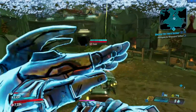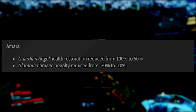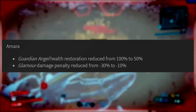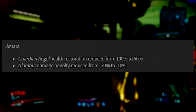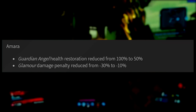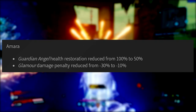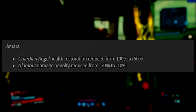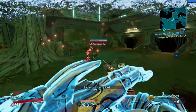Amara and Flak also got changed. For Amara, the Guardian Angel ability in the brawl tree — where getting downed instantly brings you back up with full health — has been reduced to 50% health instead of 100%. Also, the augment where enemies damaged by your action skill become confused and attack their allies had a 30% damage decrease penalty, now reduced to 10%. So a little buff, a little nerf — not too much to worry about for Amara players.